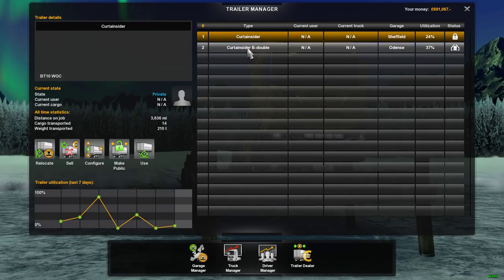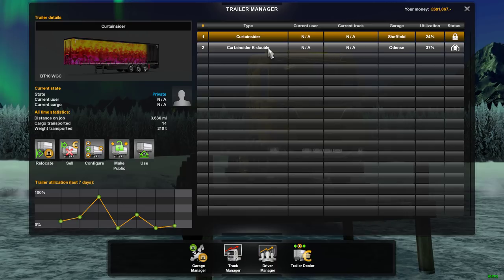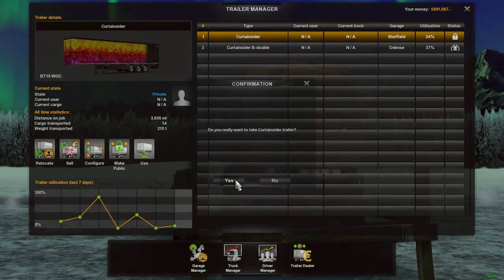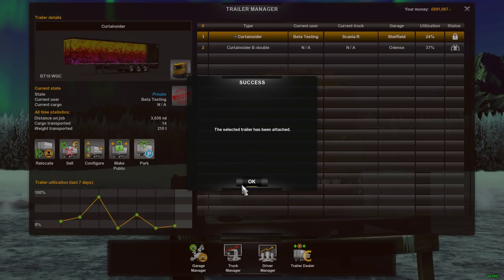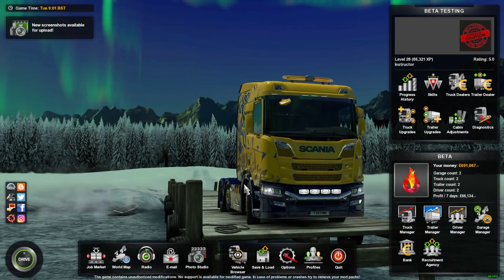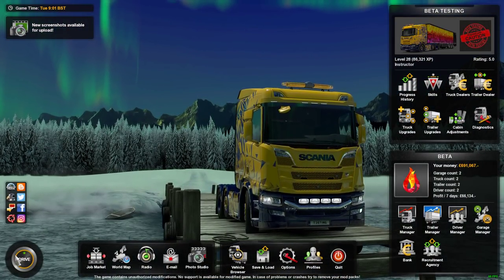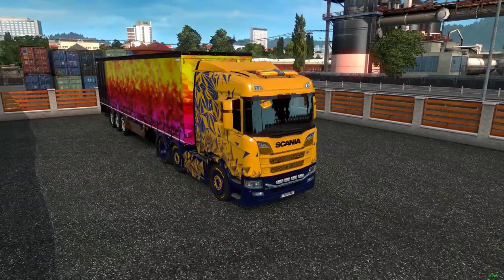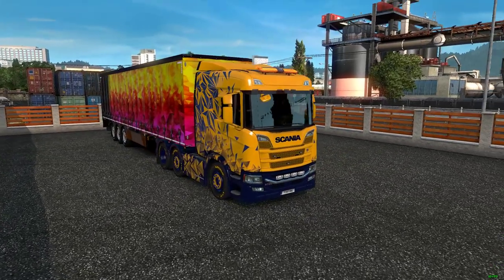Pick the curtains — I can't pick this one because it's a B-Double and it won't let me connect because I'm currently in the UK. If I click Use, it will attach the trailer directly to the truck. You can see it starts like that. It does respawn you so you don't end up in a silly place with it.